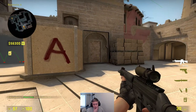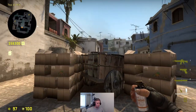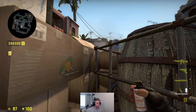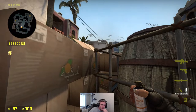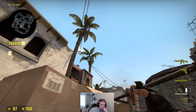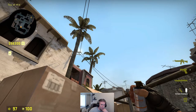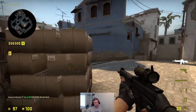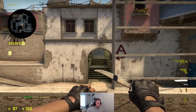Now we have two smokes you can throw from mid. The most common one: I'm using viewmodel preset number three. You want your pin to just cover the antenna — have a little bit of antenna sticking out — and you just do a left click. It should land perfectly in front of top connector.